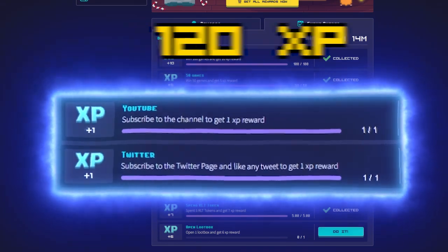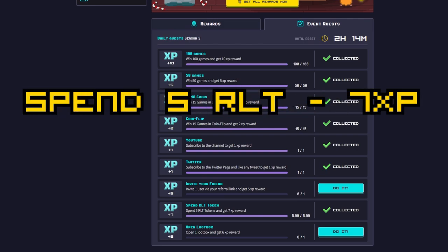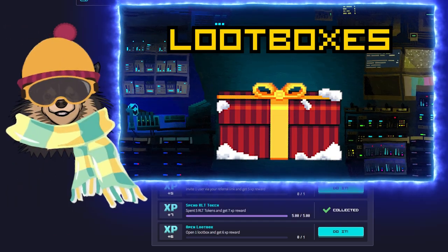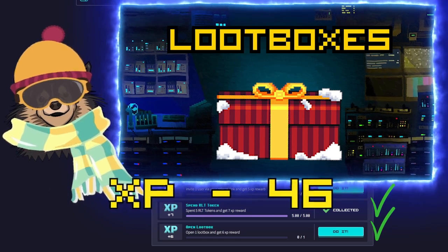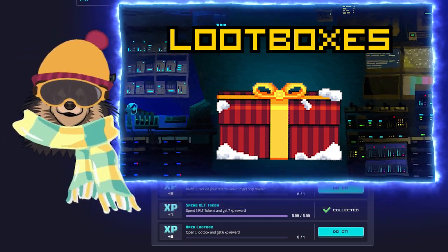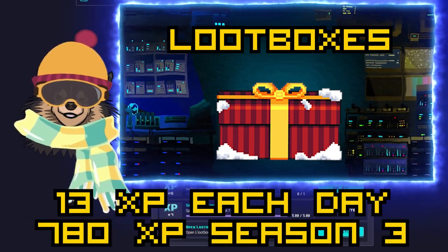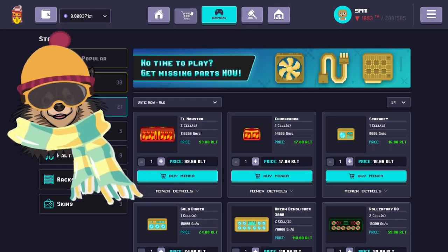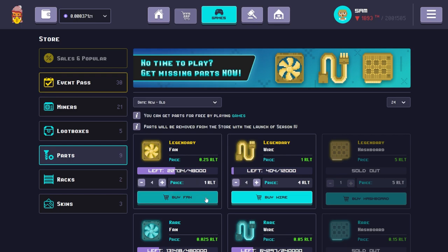Next we'll look at the quests that require you to spend your Roller token. Each day you can get 7 points for spending RLT and 6 points for buying a loot box. Buying a loot box will count for both of these quests. So if your goal is to get as much XP as possible and you can afford 10 Roller token per day, you can get 13 XP each day or 780 XP over the course of Season 3. If you only have 10 Roller tokens to spend, you get more XP per Roller token by spending 5 Roller token on 2 separate days than by buying 1 loot box.